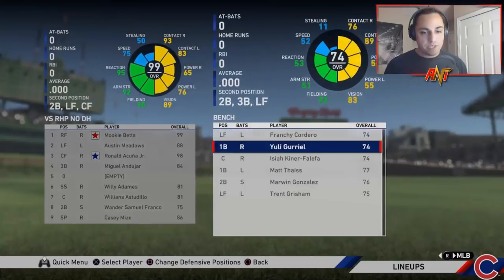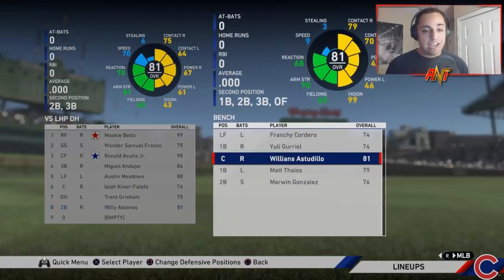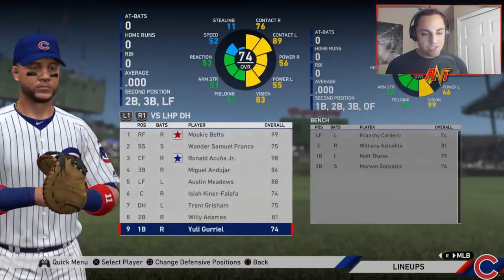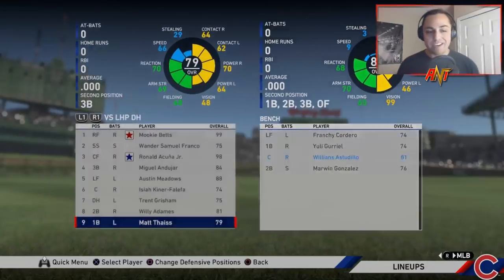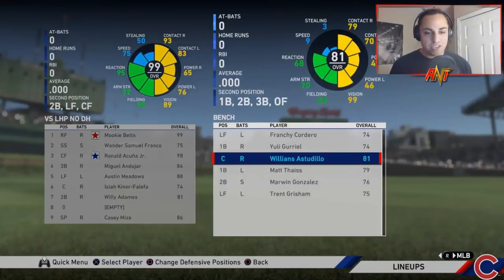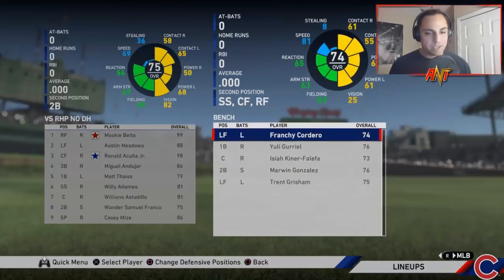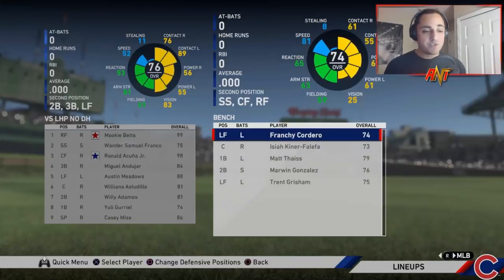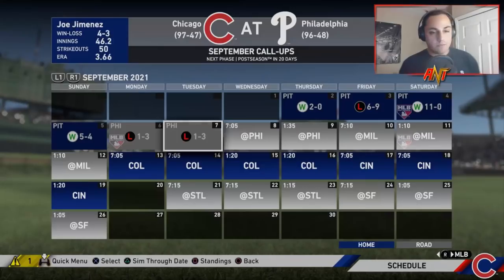We throw Matt Thaiss at first with Yuli Gurriel and Marwin Gonzalez signed as well. Williams Astudillo is going to be our catcher since he's been hitting the ball so well. The team's pretty good. I feel like we've definitely made the changes to make us a lot stronger. Let's see how it plays out - I kind of like what we put together.